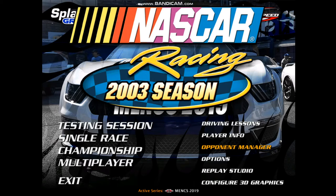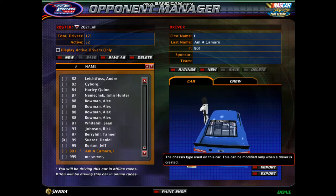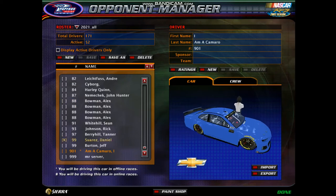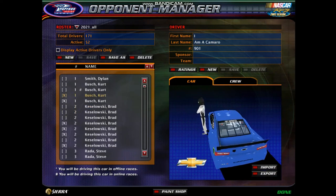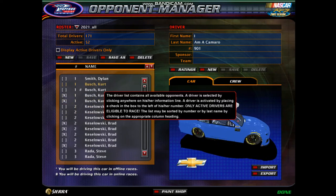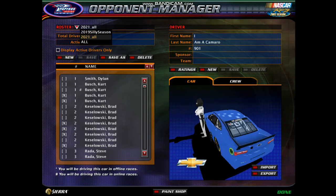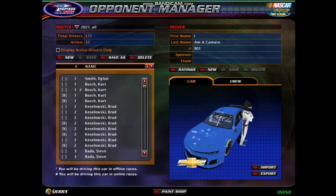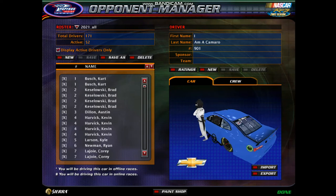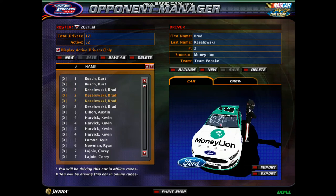We're going to wait for this to load. Here we are in Opponent Manager. Here is your list of cars — every single paint scheme that you downloaded for the mod. What you want to do is go over here and select a roster. For example, 2021 underscore all. Click Display Active Drivers Only, and you can select how many cars you want in this mod.